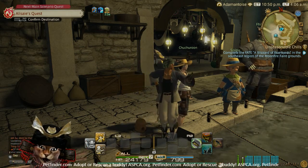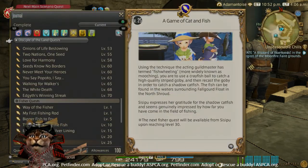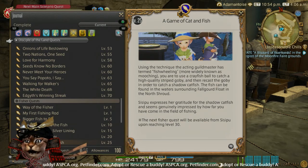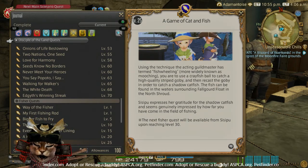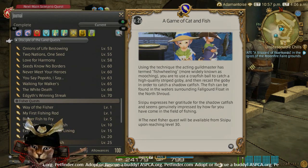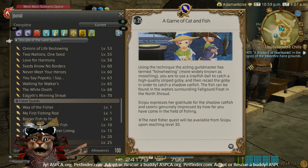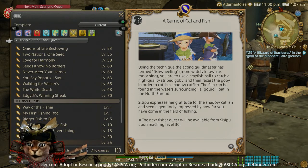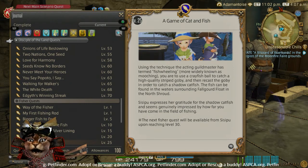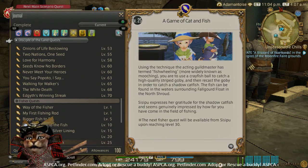Hey guys, this is Raylo again with another fishing guide for Final Fantasy 14. Today we are covering the key fishing quest for level 25, which is 'A Game of Cat and Fish.' This one can be gotten from Sissipu in the Fisherman's Guild in Limsa. We need to go to the waters around Fall Gourd Float in the North Shroud, using crayfish balls to catch high quality striped goby, then use the fishing ability Mooch to catch the shadow catfish.